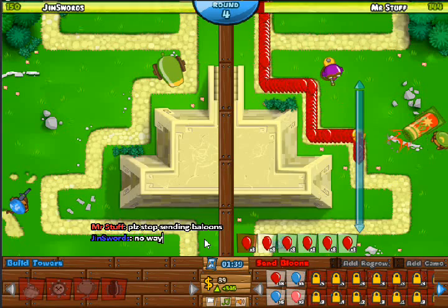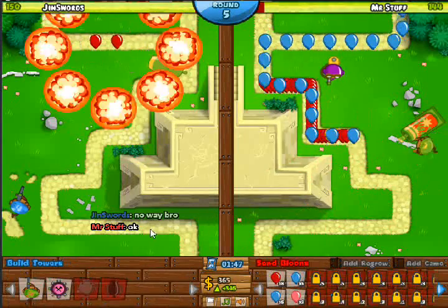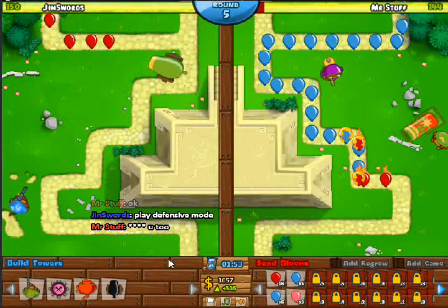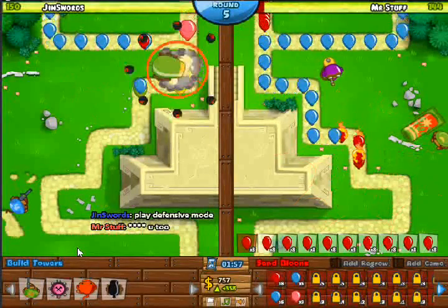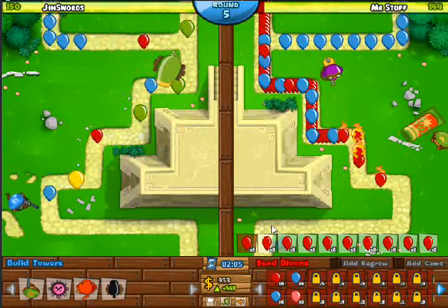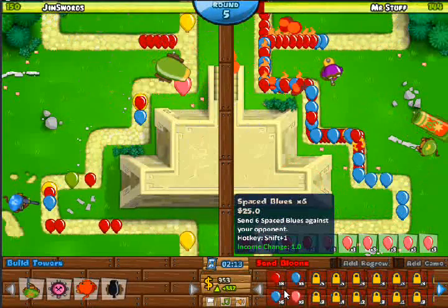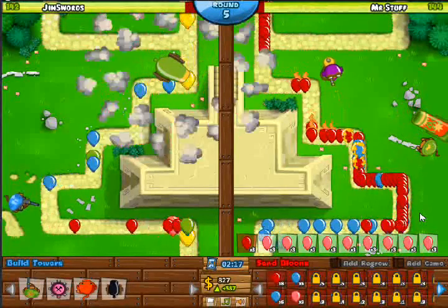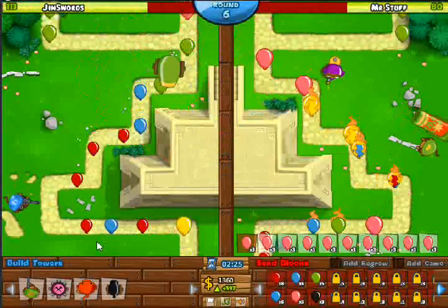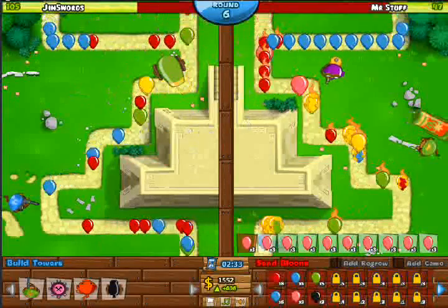This opponent keeps sending balloons — he's complaining about it, but that's part of the game. The game is to send bloons and defeat your opponent. He's gonna start sending pinks. Pinks are the best way to make your opponent lose lives early on, and he just does not have popping power, so he's letting a lot of bloons get by. But I'm actually losing quite a few lives myself. He's definitely losing lives a lot faster, and he has nothing to pop my pink bloons, so I'm good right now.